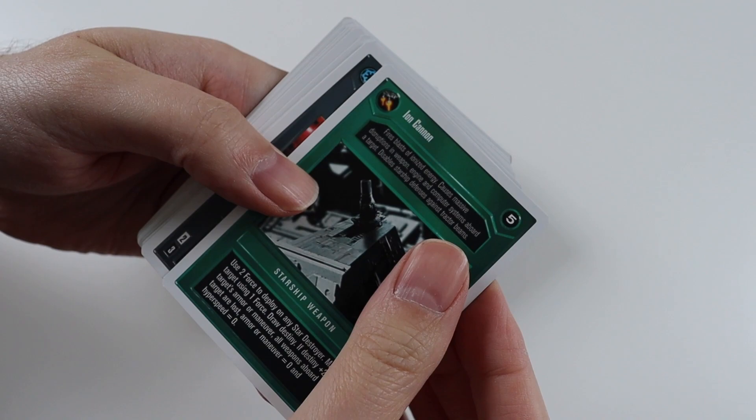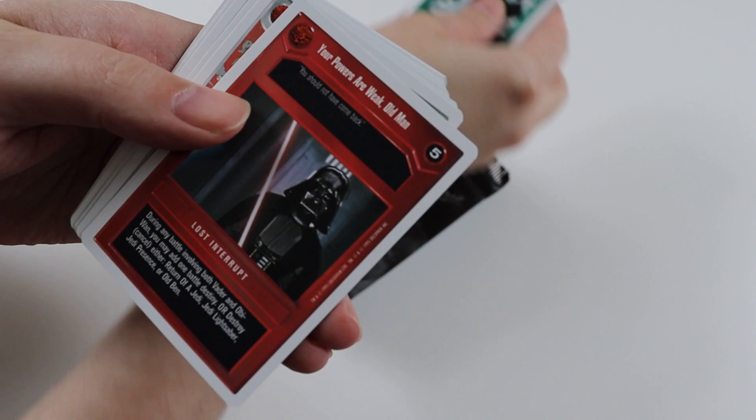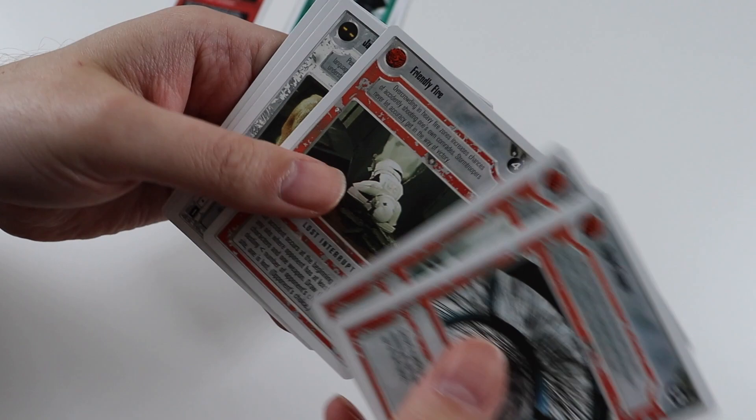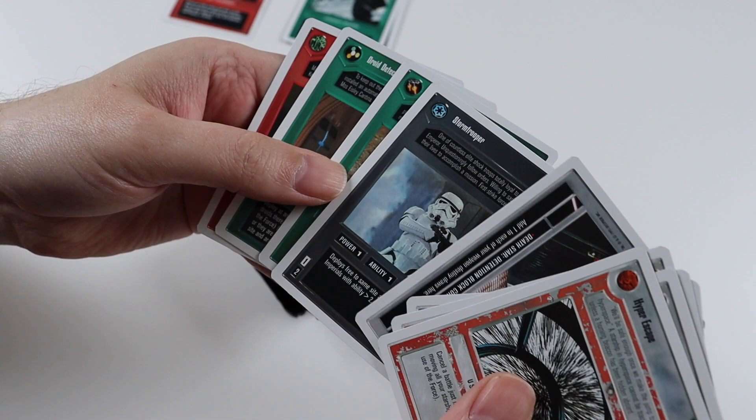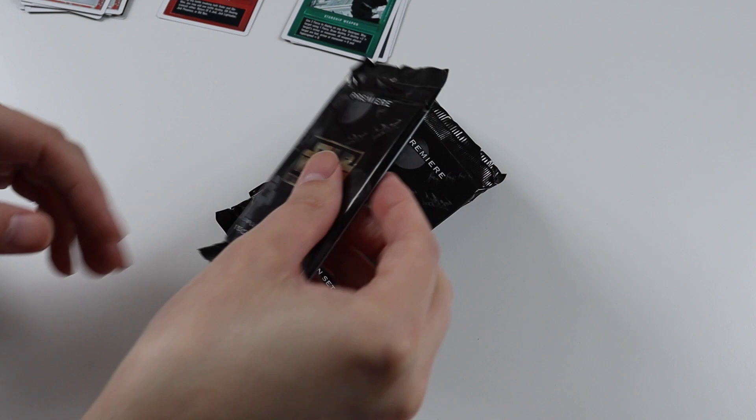Pack number one. Uncommons: we get Ion Cannon, Commander Praji, Kessel, Boshek. The rare card is 'Your Powers Are Weak Old Man.' Commons: Hyper Escape, Collision, Friendly Fire, Jawa, Lift Tube, Death Star Detention Block, Corridor, Stormtrooper, Time of Mind, Droid Detector, and Vannis Keeg. I don't think I've got that card — that's nice.